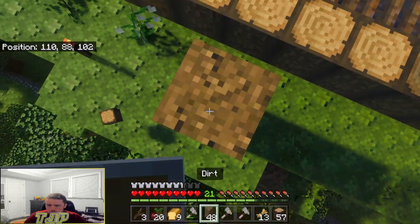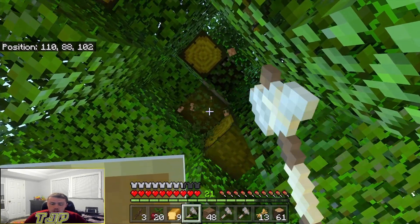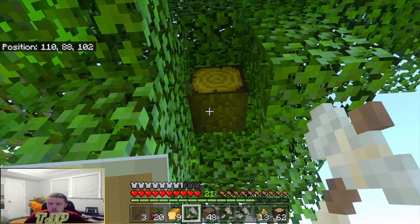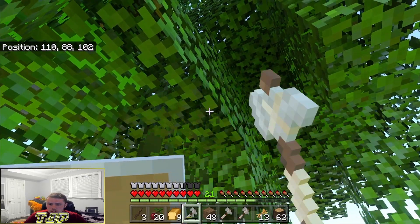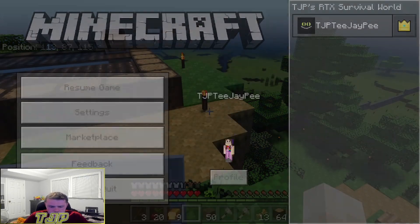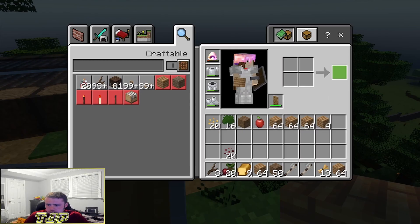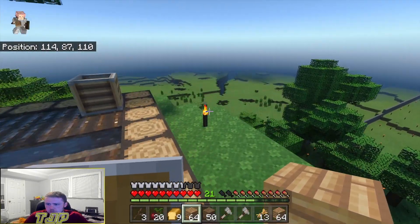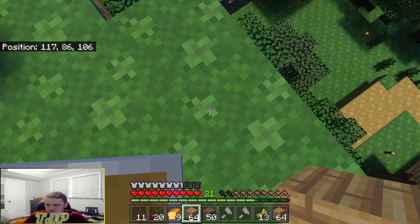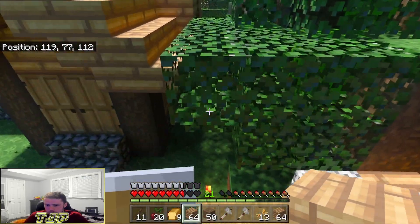I ain't Mr. Fantastic, so I can't just reach up there — I need the dirt to build up. I need to come back here at night because the world looks so good at night from up here, it's so incredible. All right, we got over a stack of wood which I actually think is plenty enough. Oh yeah, we have so much wood! I'm just going to use some of this wood to make sticks.